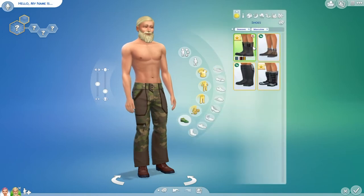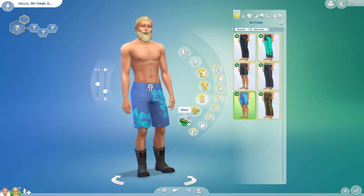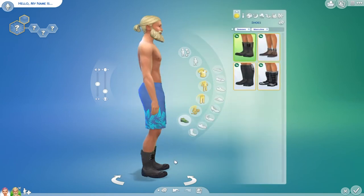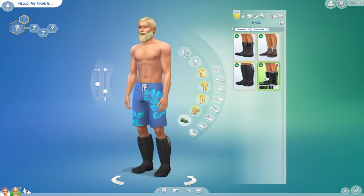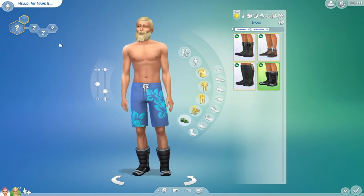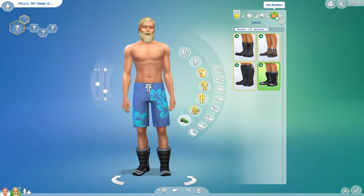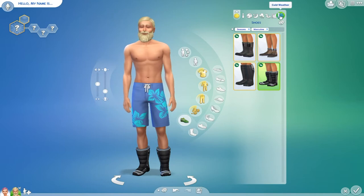Let's see about shoes. We have these rainish boots, the same hiking boots, and I think these are different ones that go with the puffy coat. Also, I should mention — we got the swimwear category, but we now have hot weather and cold weather categories where you can put your Sims in certain things, which I think is a really great addition.